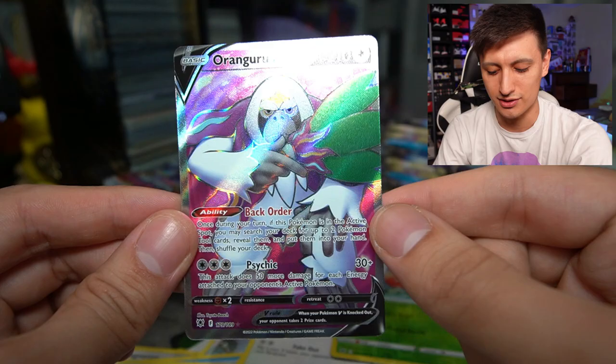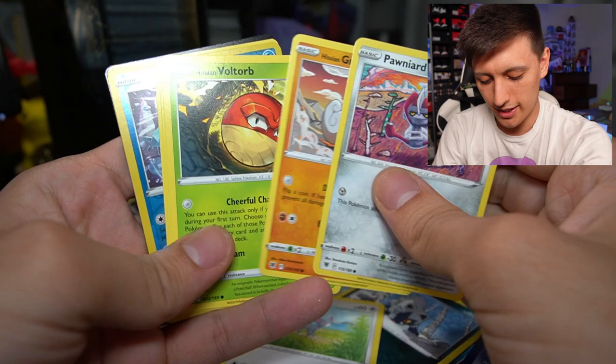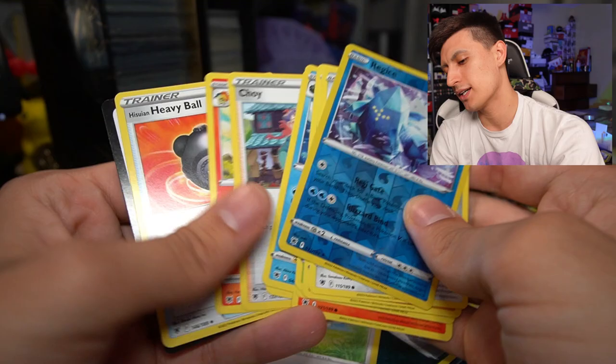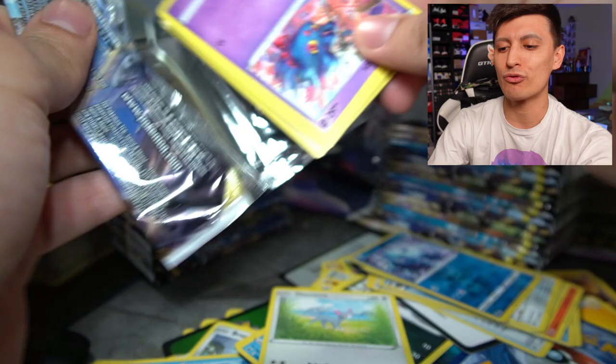Oricorio made my Lugia deck run very smoothly. Next pack — full art, you love to see it. We got a Regieleki. That is good though, very sellable because that Regi deck is becoming really really popular. It might become one of, if not the most popular, single prize deck in the format. It might take over Rapid Strike Malamar.